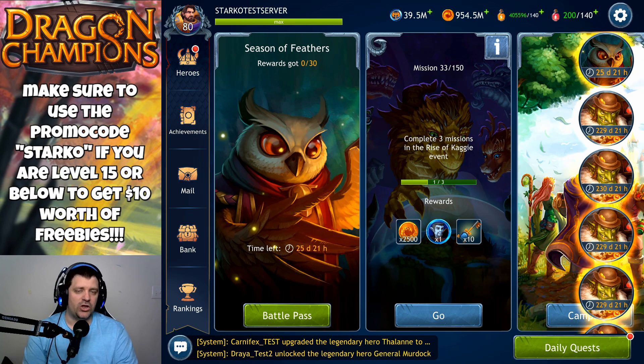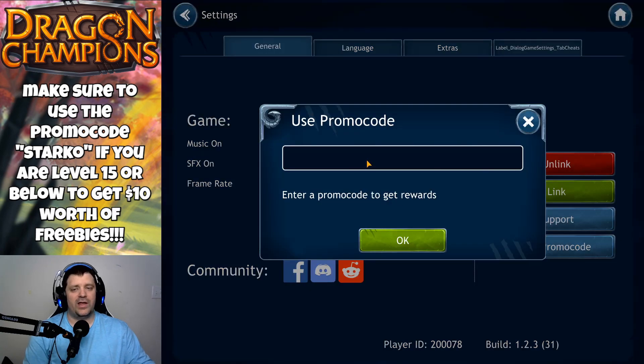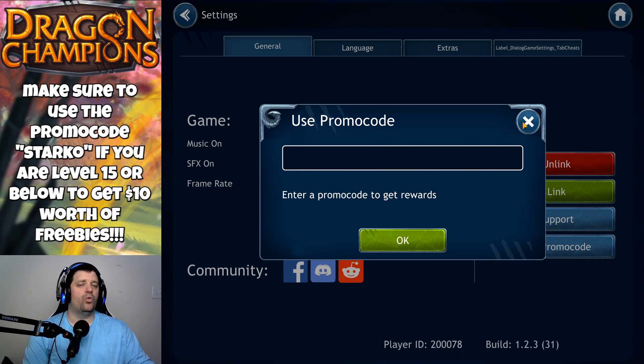If you're a new player level 15 or below, make sure to use the promo code 'STARCODE' to get 10 dollars worth of freebies. Go into Settings, use promo code, enter the word STARCODE as you can see on the left section of your screen, press OK, and you will be awarded 10 dollars worth of free stuff.